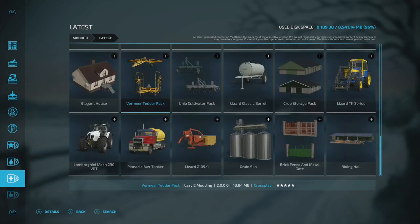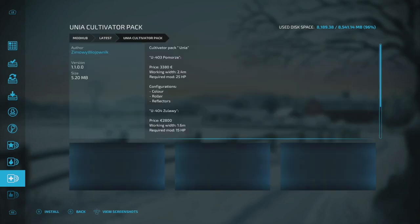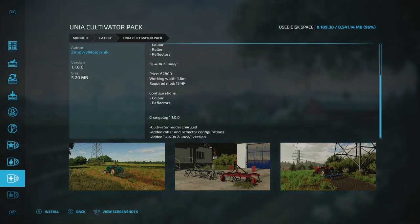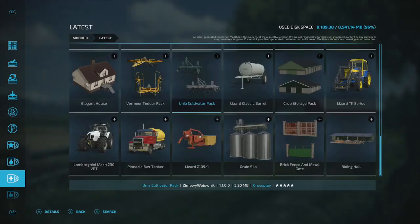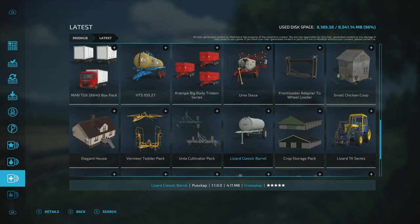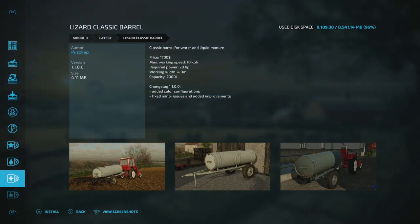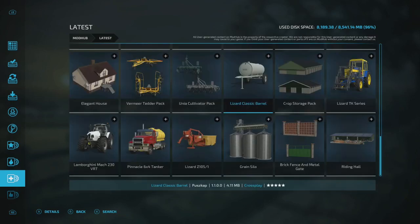Moving on to other updates — the Unia Cultivator Pack is ready for an update. The changelog shows a cultivator model change, they added a roller and reflector configurations, and added the U404 WALL-E version. Next, the Lizard Classic Barrel is also ready for an update — they added color configurations and fixed a minor issue when adding improvements.